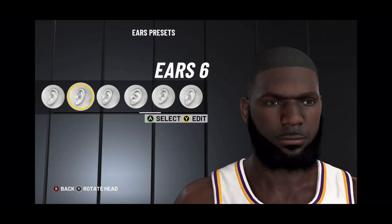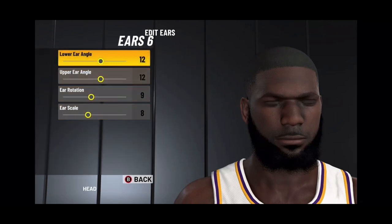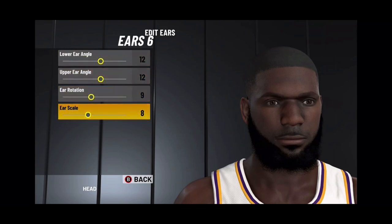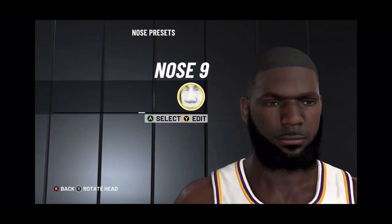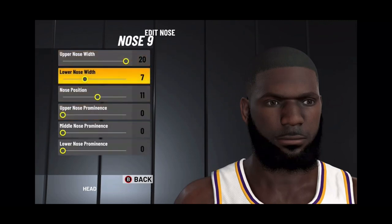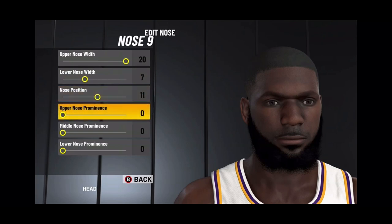Ears — you choose ears number 6. Lower ear angle is 12, upper ear angle is 12, ear rotation is 9, ear scale is 8. Nose — you choose nose number 9. Upper nose width is 20, lower nose width is 7, nose position is 11, and the rest are 0.